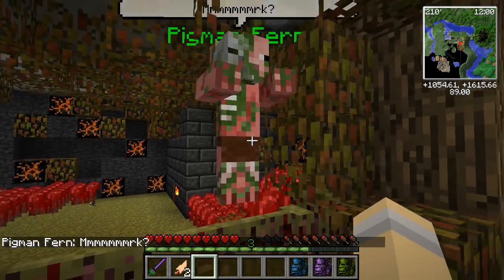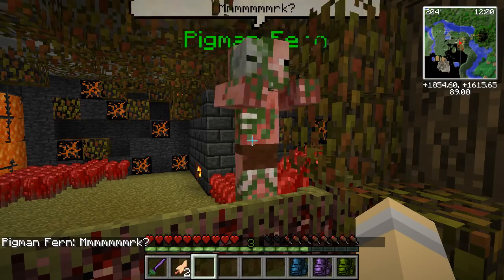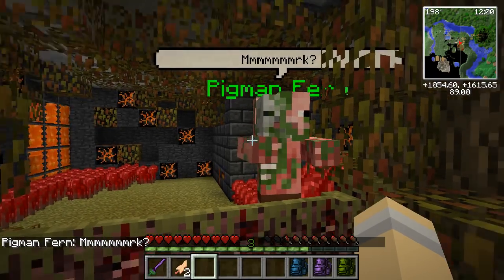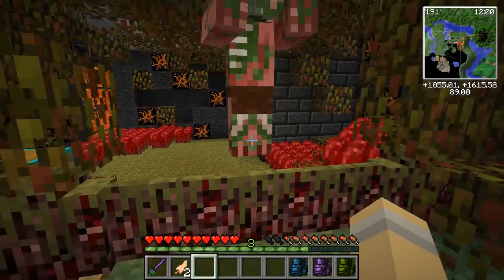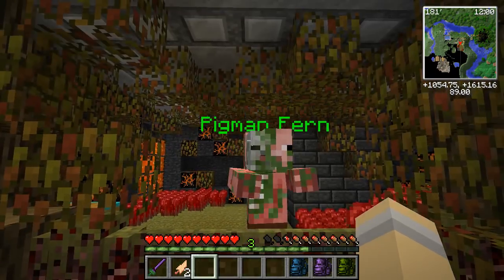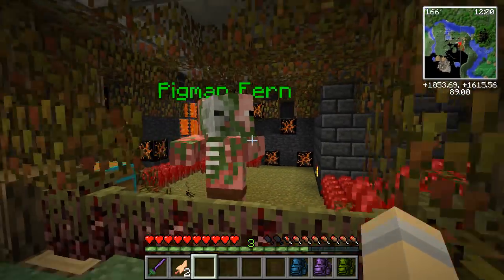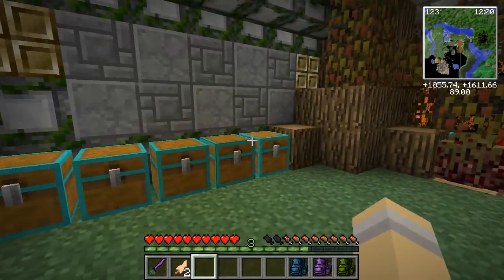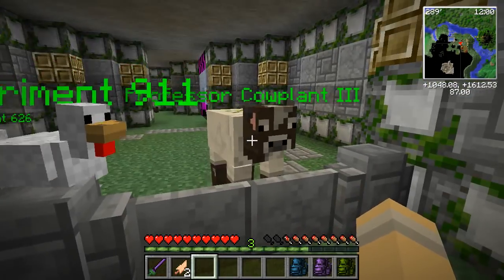Pigment Fern will actually start talking to us and we can do trades with him coming up pretty soon. If you guys have ideas for what Pigment Fern might like to trade, let me know. Researcher Monica and her raccoon are going to be moving in here as well. More storage along here — and here's our researcher, it's Professor Kapla the Third!